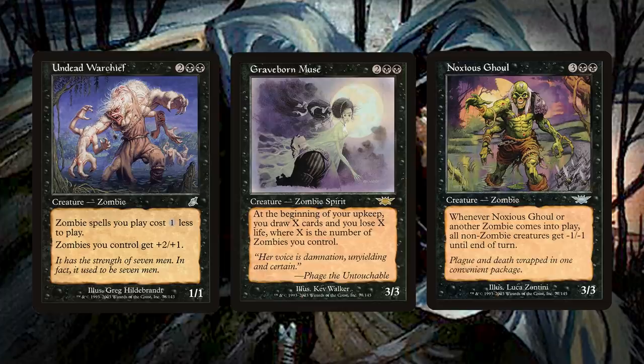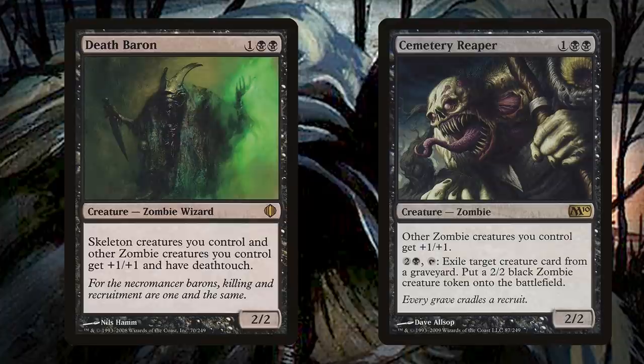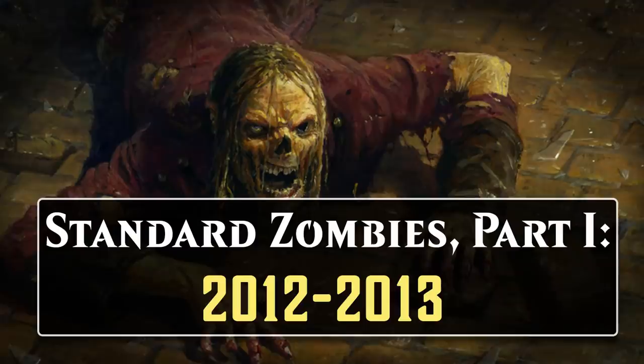This is largely because, of the Onslaught tribes, goblins were just miles better, and zombies couldn't really contend with them. For the next several years, zombies received intermittent support, including new zombie lords like Death Baron and Cemetery Reaper, but it would take all the way until 2011 and 2012's Innistrad block for zombies to become a real player in competitive Magic. Like Onslaught block, Innistrad block was a tribal one, but it was a set with a gothic horror theme, so all the tribes are pretty spooky. Zombies were one of these very well-supported tribes, and this time around, they got enough to be pretty powerful. With that discussion of zombie prehistory out of the way, we can finally proceed towards the beginning of zombie history in the Standard of 2012.